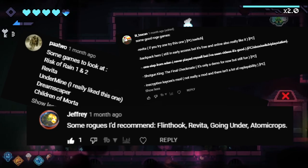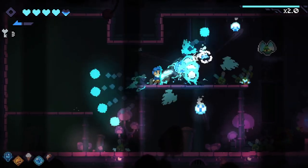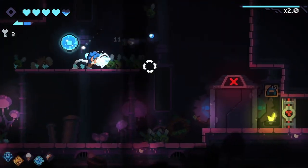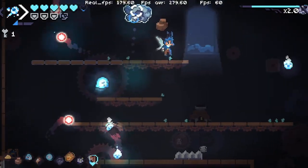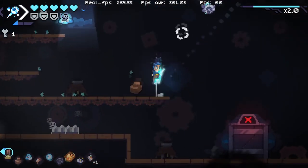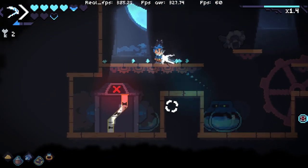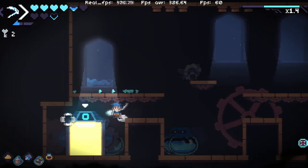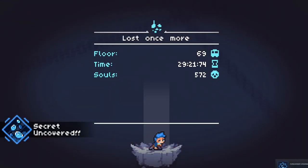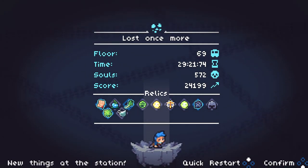A few comments in previous videos suggested Revita, and I was intrigued by the twin-stick shooting, pixelated graphics, easy platforming, and of course the price was nice at $17 US dollars. This game is a hell of a bargain like most roguelites seem to be. I covered a lot of the basics in this game and I've had a lot of fun playing it, and I think you would too. The game has so many more secrets that I didn't fully cover — because they're secrets. Go find them out yourself.